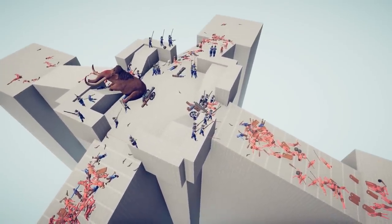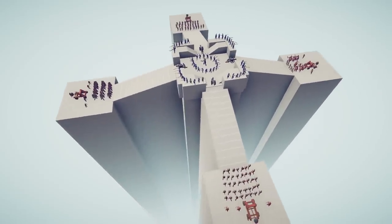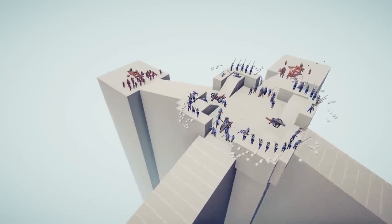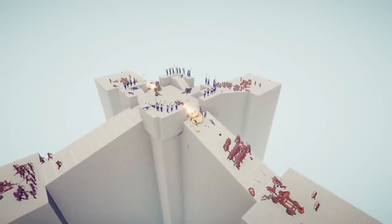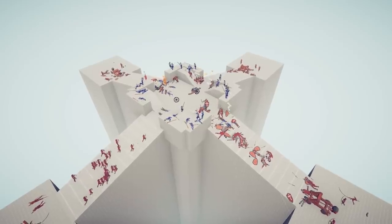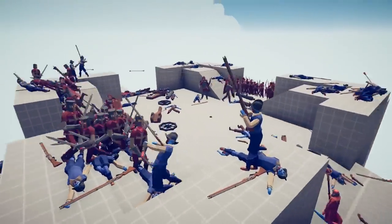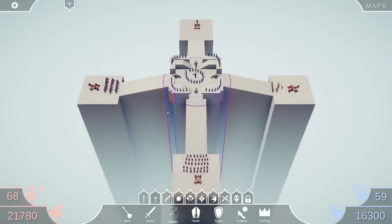Now it's the medieval team's turn with siege equipment. Red team has $30,000, blue only using $16,000 — knights, squires, the king, and archers. The catapult sieging the fortress looks awesome — I'm surprised there's not a mod that fires hobbits yet. They've breached the gates, stormed in — the king's in here too. The defenders are getting overrun, overwhelmed, and defeated. That is awesome — the medieval faction took it!